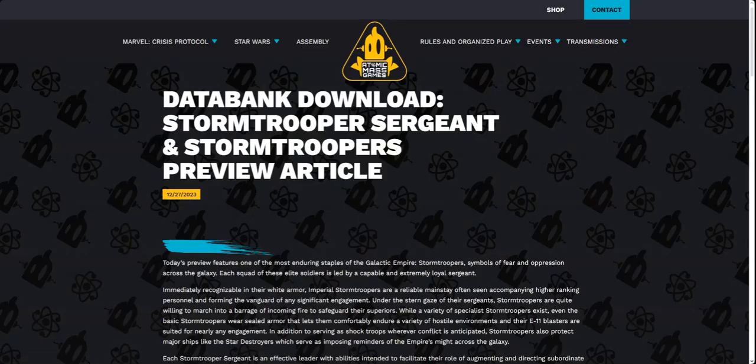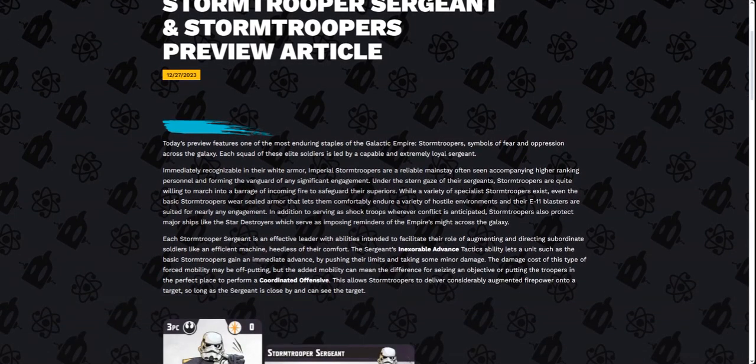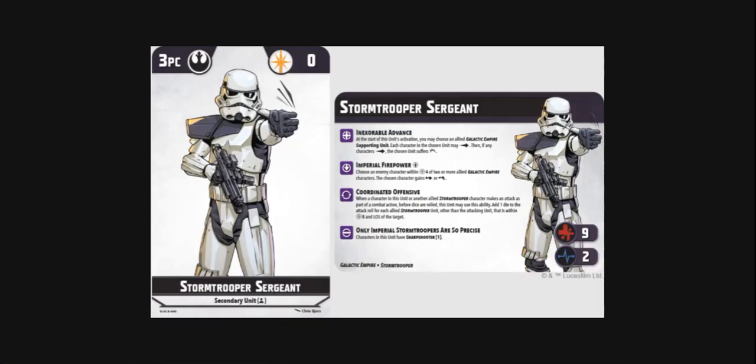Let's get right into the article. Today's preview features one of the most enduring staples of the Galactic Empire — stormtroopers, symbols of fear and oppression across the galaxy. Each squad is led by a capable and extremely loyal sergeant. The Stormtrooper Sergeant is three points cost, which is very cool for a secondary. He has no force, the Galactic Empire and Stormtrooper tags, a stamina of nine, a durability of two — very similar to other secondaries — and four abilities on his card.